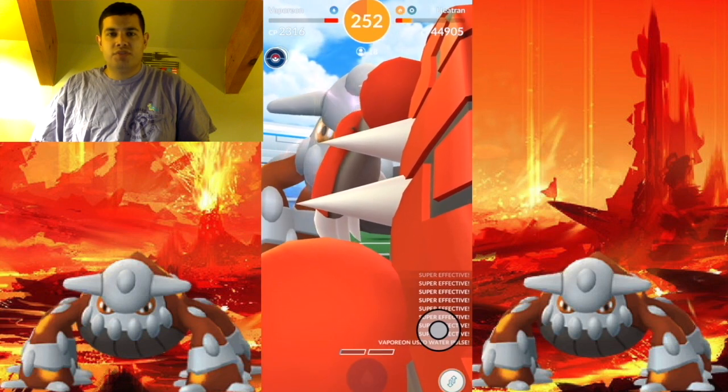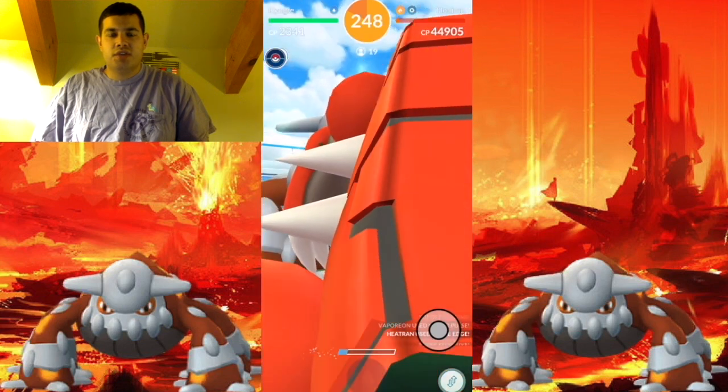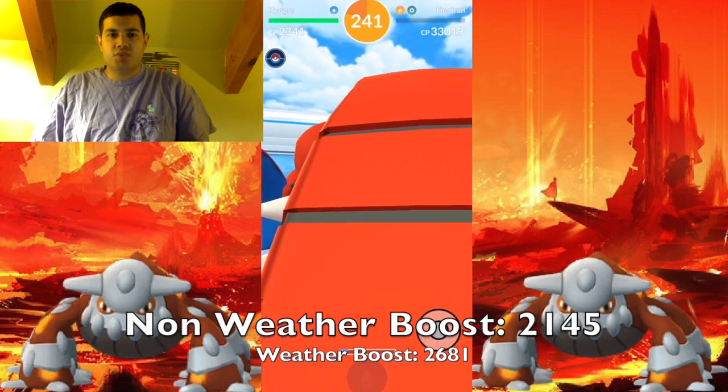If you're looking for a Weather Boost Heatran, then keep an eye out for Sunny and Snow weather. For non-Weather Boost, the perfect IV CP you want to look for is 21.45. For the Weather Boost one, it is 26.81.